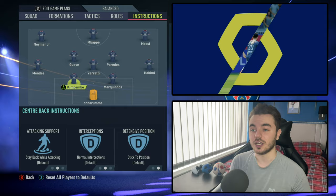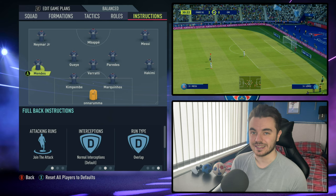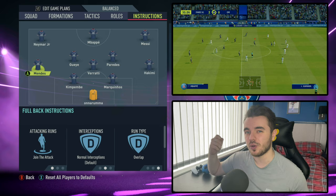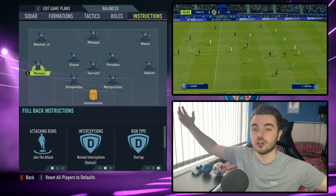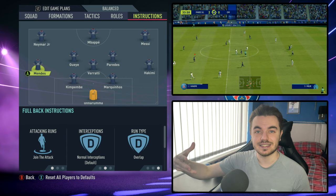Onto the wing backs — both Mendes and Hakimi are on the same instructions. They were so energetic, so pacey, really important as they are in real life. Both are on overlap during attack, getting onto the touchline and creating the most width. That allows the likes of Messi and Neymar to cut inside, creating an overload in the central areas and playing into that possession-based system.